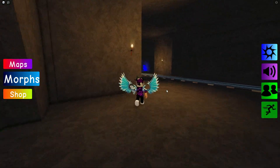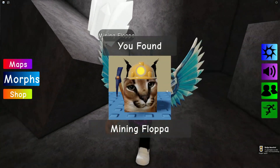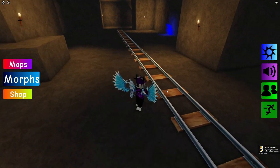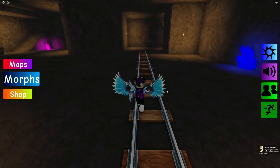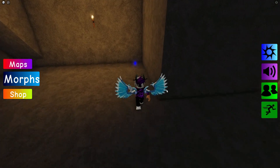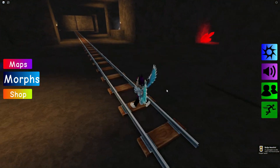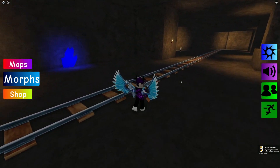We want to go inside the cave and stand on the pickaxe to get the Mining Flopper. Next, simply go straight forwards and then just to the right over here we're going to find the Crystal Flopper.